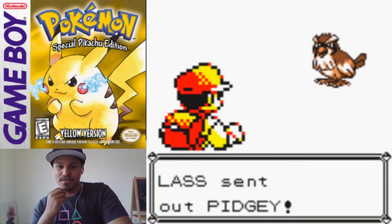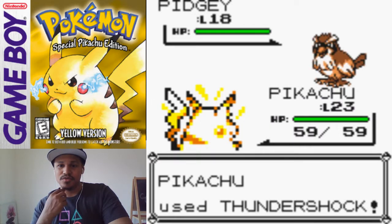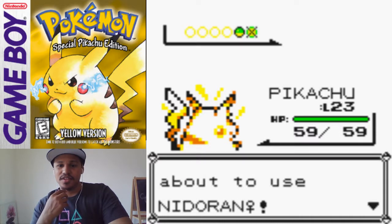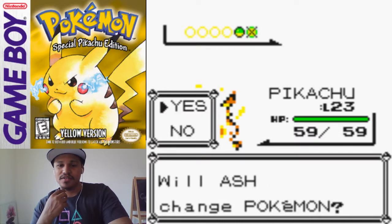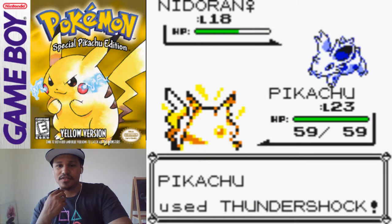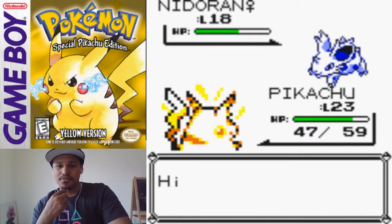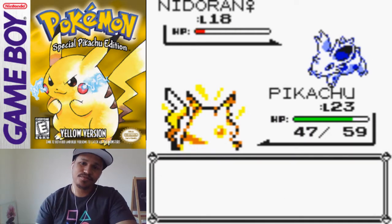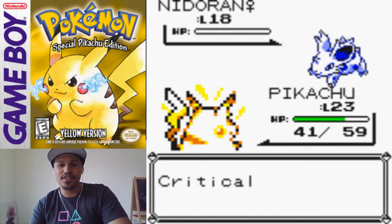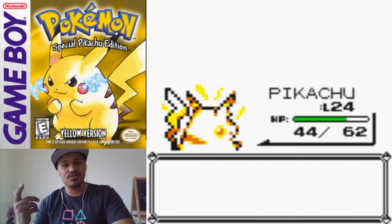Let's battle. She's got some Pidgey. I have Pikachu. Thundershock — boom, that should be gone. Super effective. Pidgey fainted. About to use Nidoran. We should be good with Pikachu. Thundershock. Double kick, double kick — two times. Didn't kill it. Boom, Thundershock — it's dead. Now that Nidoran is dead, Pikachu grew to level 24.